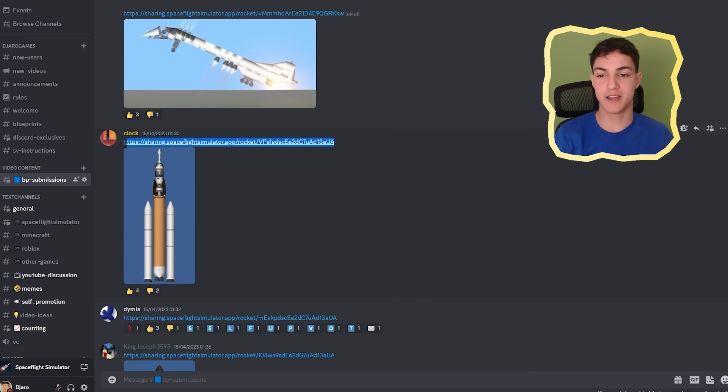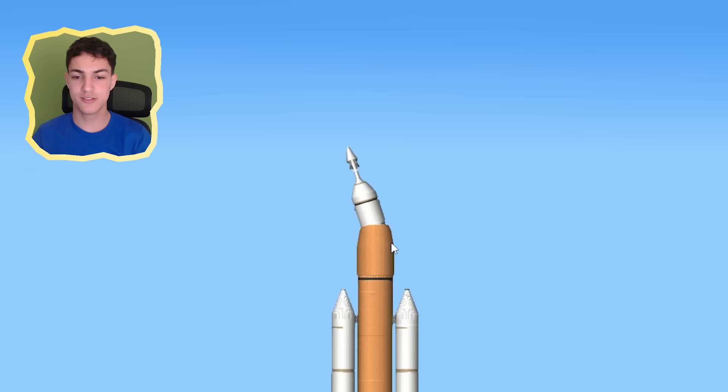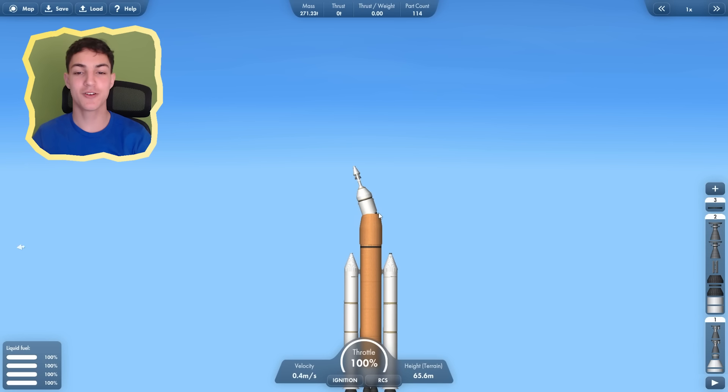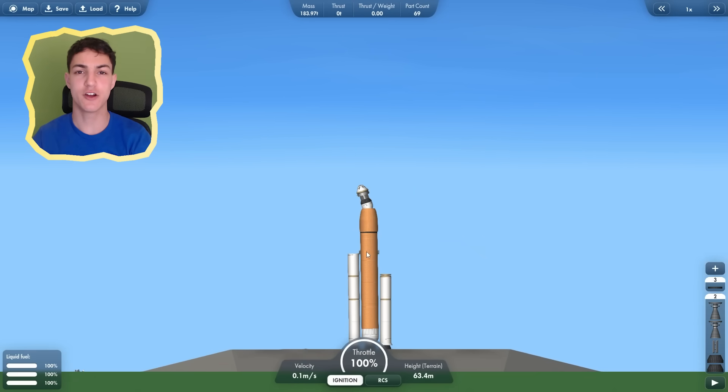Next up we have this rocket by Clock. This is what it looks like, and apparently it has a lot of engines. Is this supposed to happen? This is normally not what a rocket looks like. Everything is exploding — I just don't think this rocket is going to work.